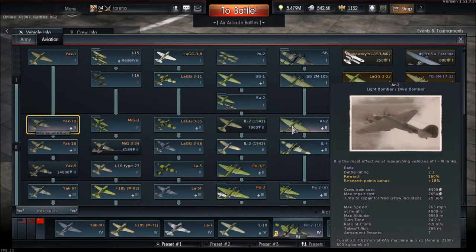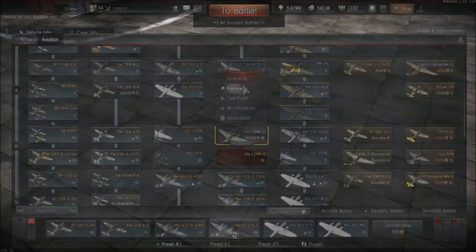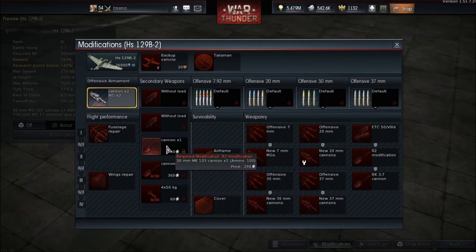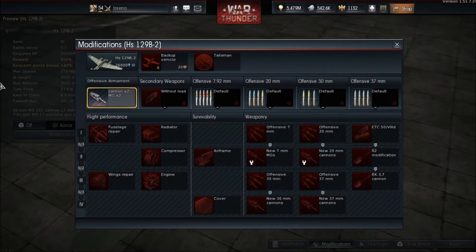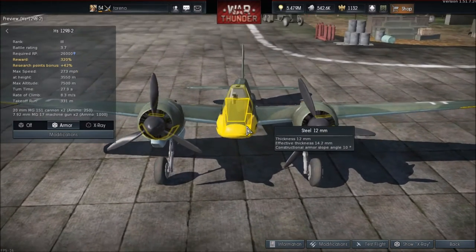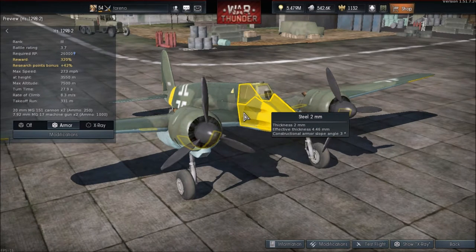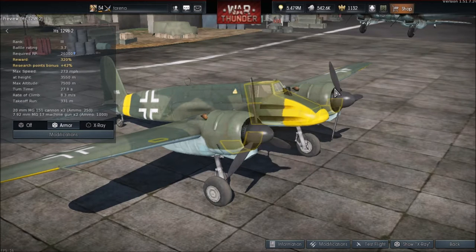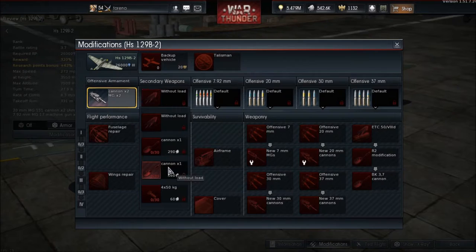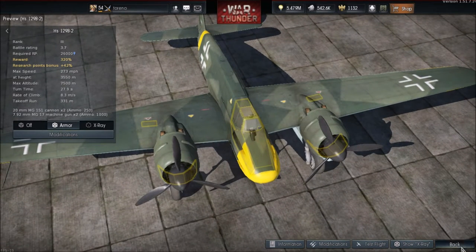They've fixed the display of offensive weaponry damage models for the HS-129B2. I'm not entirely sure what that means — possibly related to armour modelling or loadout display. I've never used this aircraft so I can't see exactly what changed. The patch note isn't particularly clear on this. I'll add an annotation to the video if I find more specific information.